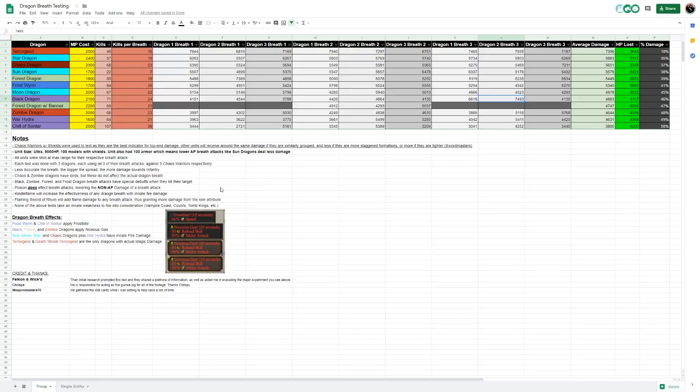Before we jump into our single entity test, I do want to talk about which model we've chosen: the Tomb Scorpion. The Tomb Scorpion acts as a really solid unit in this case because, unlike other single entities, it's not going to stagger and move away from all the breath attacks. For the most part, the breath attacks will be able to hit it dead on, sometimes missing because of the random variance of the spread of the attack. If we were to take a lord on a horse, he might get jostled and move around from stagger — causing a lot of hecticness. So the Tomb Scorpion is going to be our target, coming in at 6,420 health on ultra.